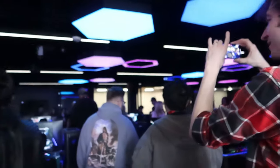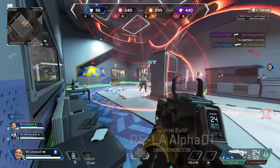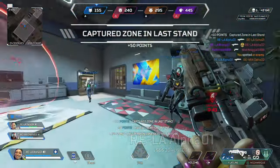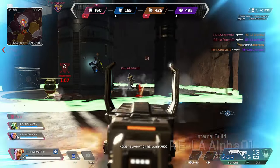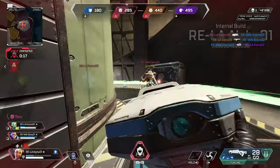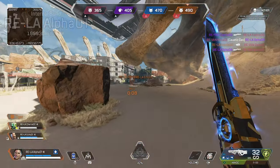Right when we got to Respawn headquarters, they took us to their LAN room where we were able to playtest the new limited time mode Lockdown, drawing inspiration from Control. It is the first four-squad free-for-all battle for dominance — kind of like Control and TDM colliding. You earn points by capturing zones, holding them uncontested, and eliminating other players. Squads spawn with standard TDM loadouts and seek out capture zones that periodically spawn throughout the maps. We have Thunderdome, Skulltown, Zoo Station, and Monument on the rotation. First squad to 500 points wins.